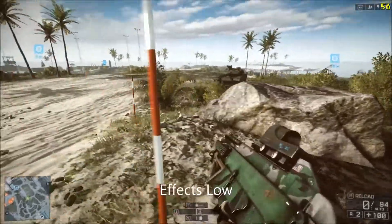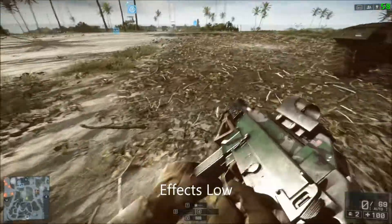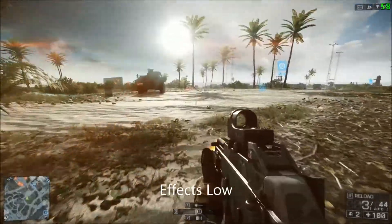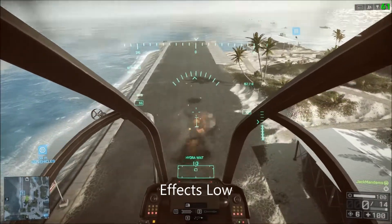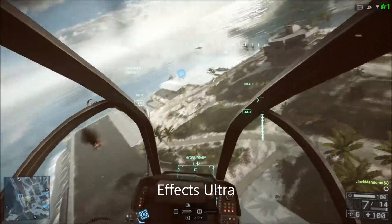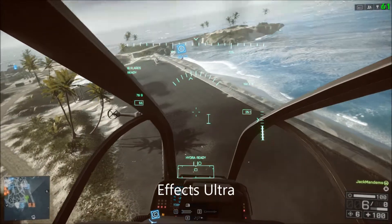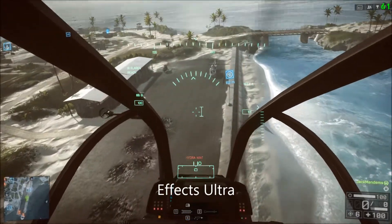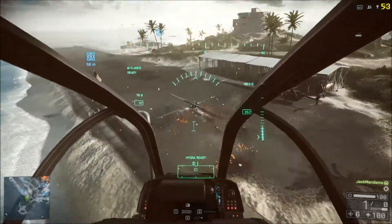Next is effects quality, which controls the number of particles in the game as well as things like the realism of explosions. Particle physics are generally controlled by your CPU, so if you're CPU-bound try to turn this down. Personally I don't see a huge need for this — on ultra you can see explosions shatter away from the ground and blow up more dramatically, but even on low you can still see explosions and they still look cool, just without the same oomph. It has a medium FPS cost, so effects quality should be one of the first things you turn down.